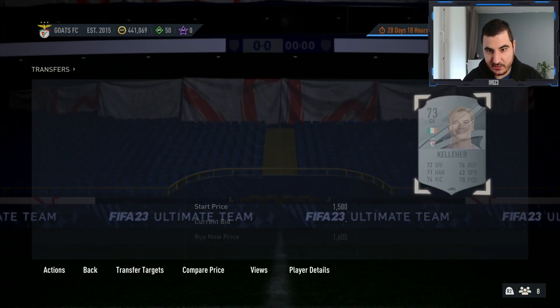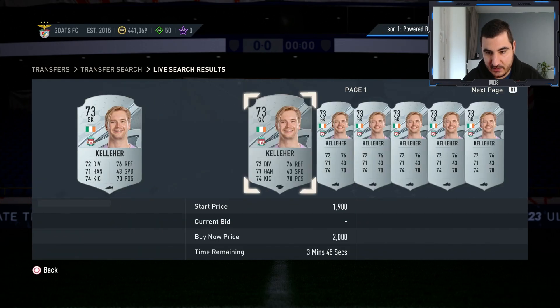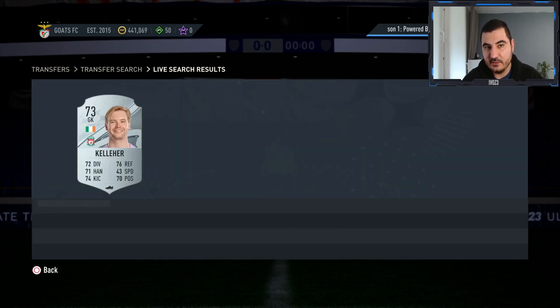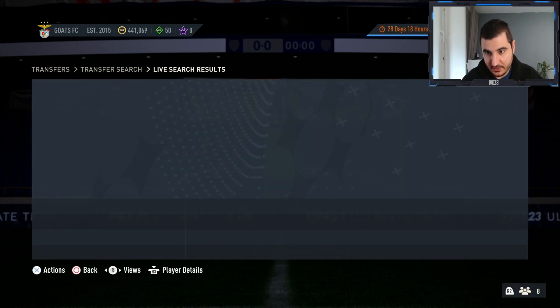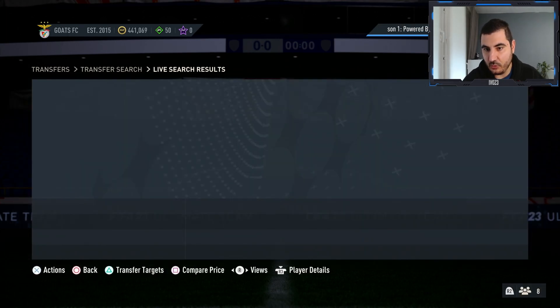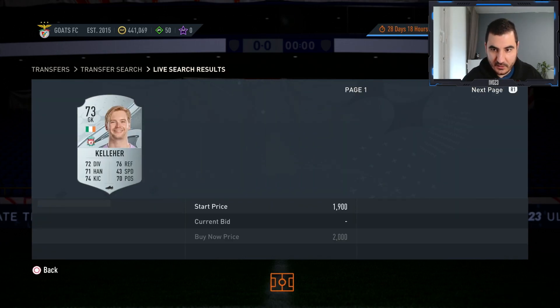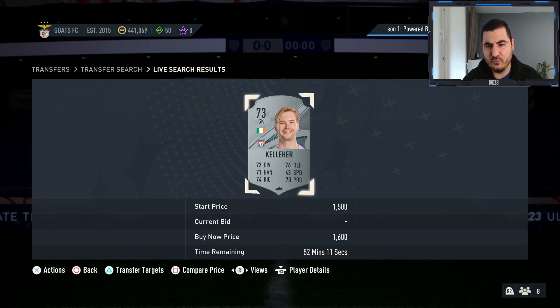The idea is to get all of them for under 1600. The cheapest Liverpool silver is 1600 — Keller — so just press square then circle, and when a new card is listed it'll pop up next to this one. This is a super easy way to make around 300-400 coins per card. I used this in my trading series from zero to one million on the channel.